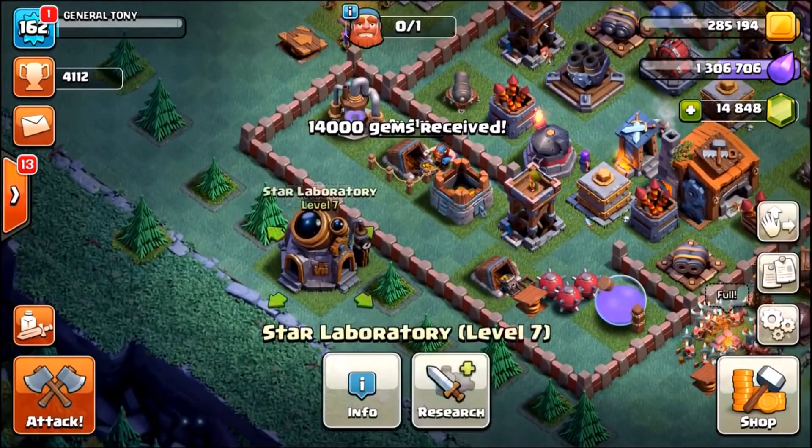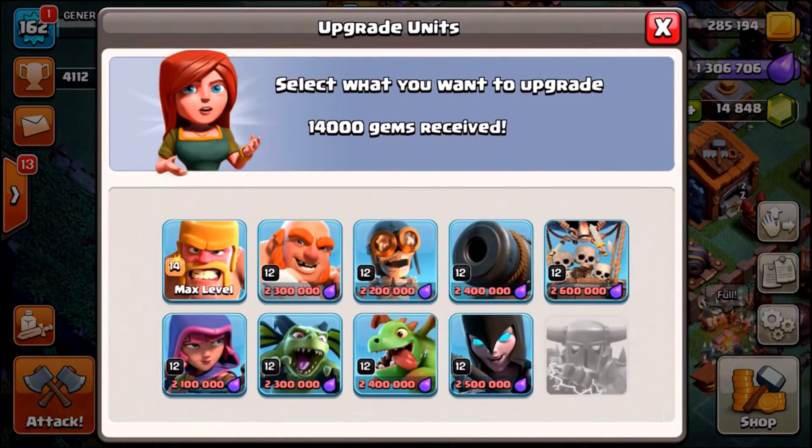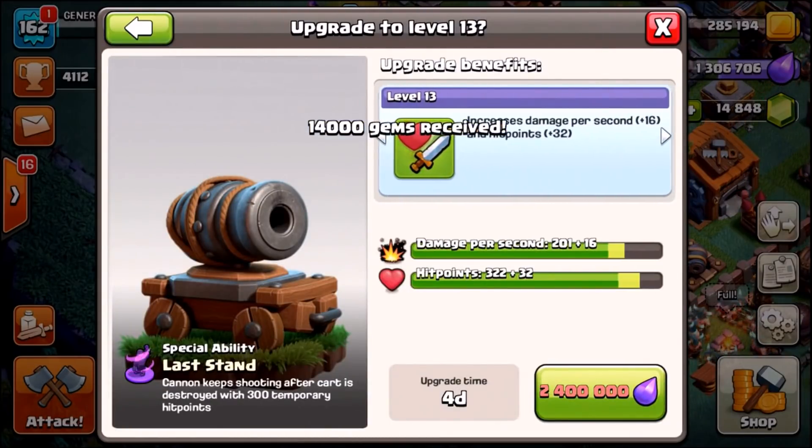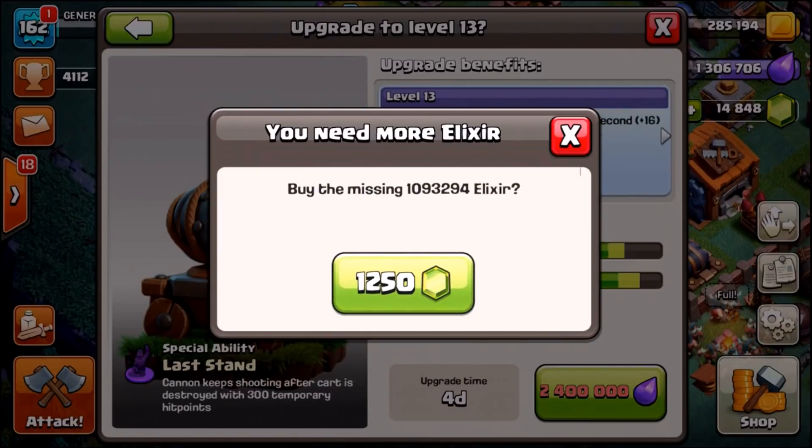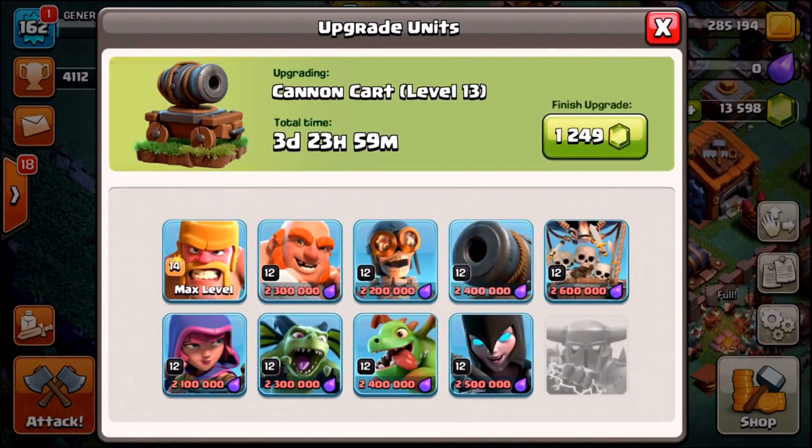Now I asked you over the last couple of days which troop did you want to see maxed out inside of the Builder's Base, and loads of you kept saying the Cannon Cart. The Cannon Cart is extremely unique guys — it's different from all the other troops. It's going to be 2.4 million elixir and that's going to take us to level 13. Now if we gem this right now, it will increase damage per second plus 16 and hit points plus 32. Let's do it guys — 1,250 gems and there it is.